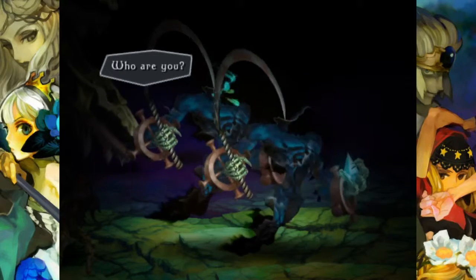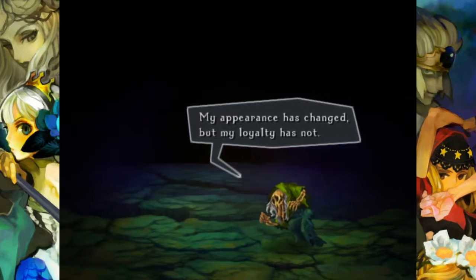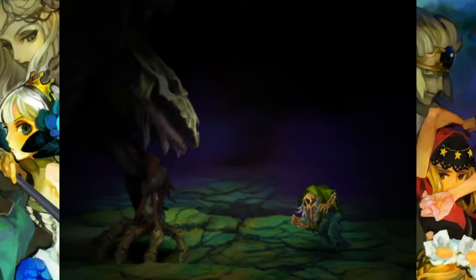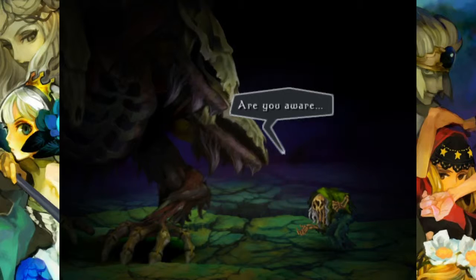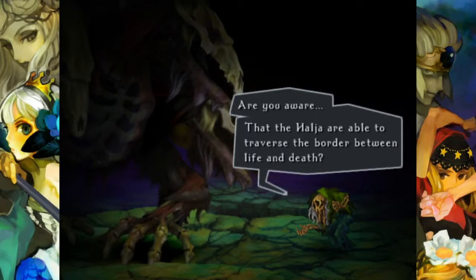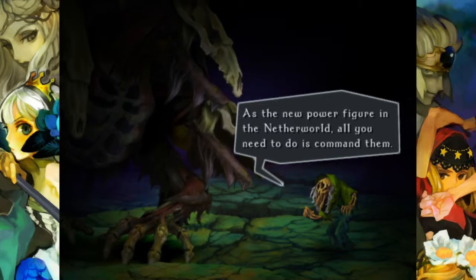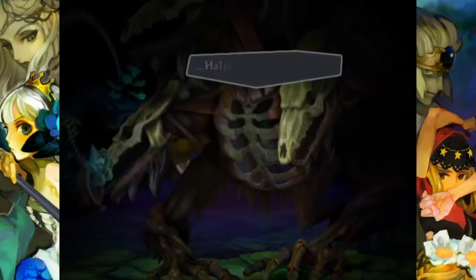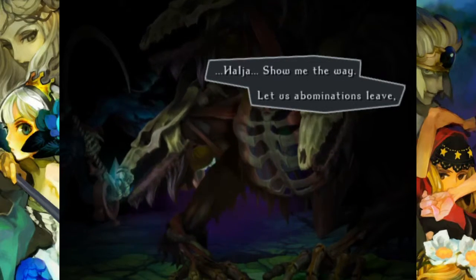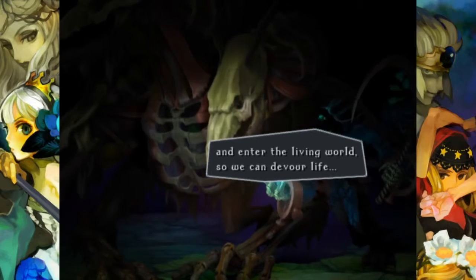Who are you? I am your humble servant. My appearance has changed, but my loyalty has not. I am Beldur, a wise man. Are you aware that the Hallya are able to traverse the border between life and death? As the new power figure in the Netherworld, all you need to do is command them. Aliaa, show me the way. Let us abominations leave and enter the living world, so we can devour life.